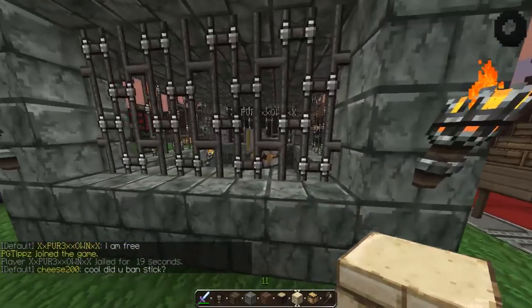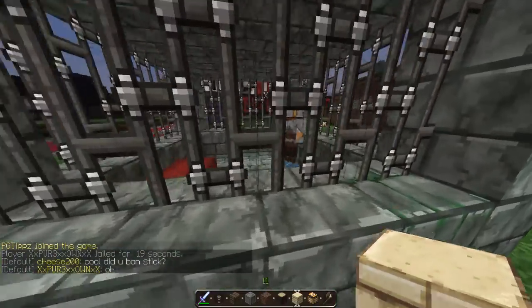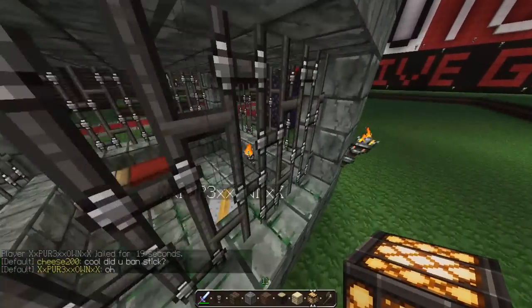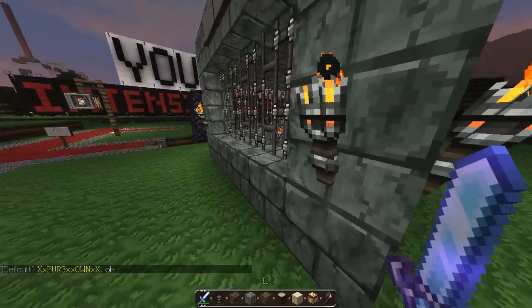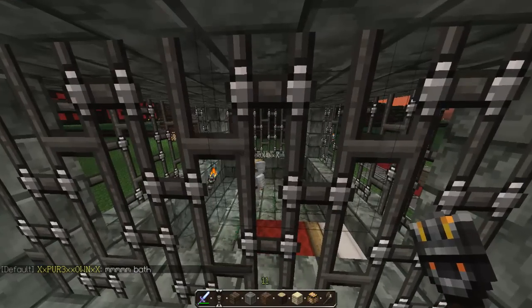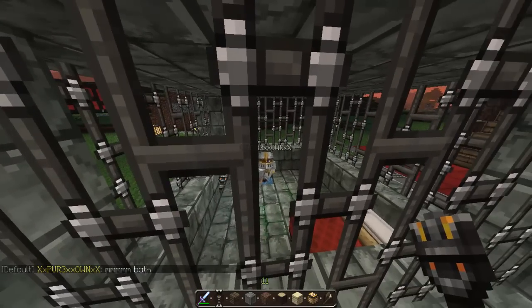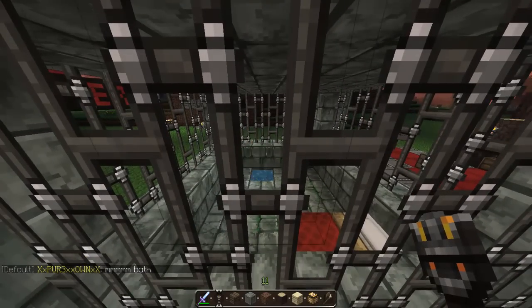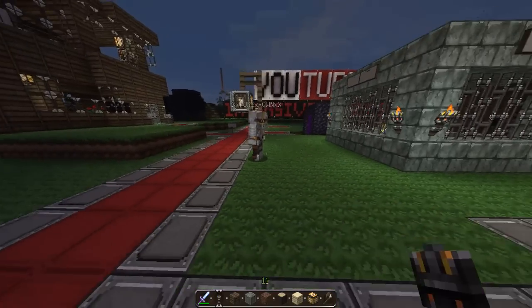It's set for 90 seconds because it always takes one second off when going to jail. He'll be able to leave in a few seconds. Basically if you see someone griefing, you just put them in jail. He should be out any time now... there we go, he's out — oh, he actually got hurt.